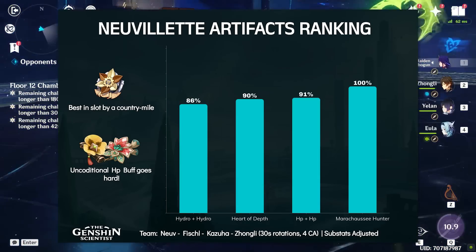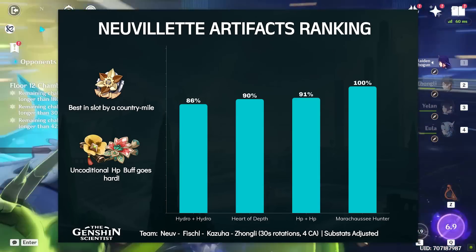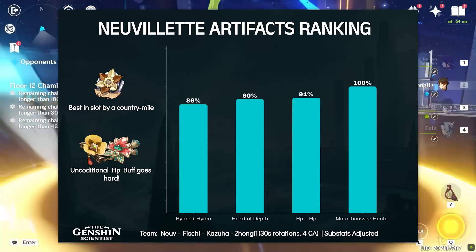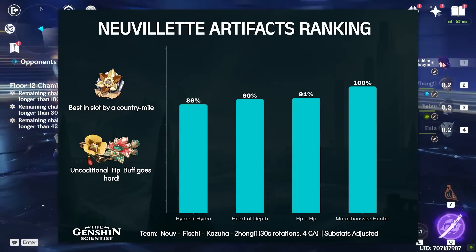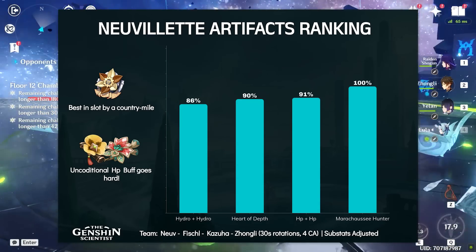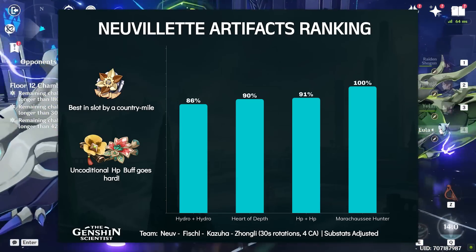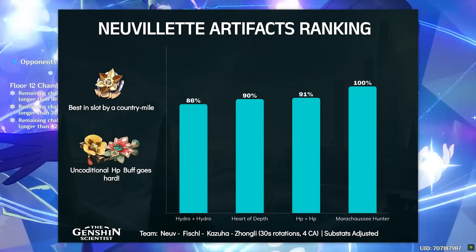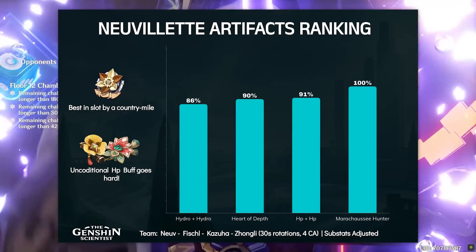Jumping to the artifacts analysis now, set-wise the Marashu C set is the best for him. He will lose HP 3 times in 1.5 seconds after using his first charge attack, so he can get enough uptime for it to be the best in slot by a decent margin overall. However, other options are not drastically below, and specifically the combination of 2 HP set bonuses performs weirdly well. Heart of Depth is another pretty good option for a full set, since the main part of its buffs will positively affect New Yet's charge attack in particular.